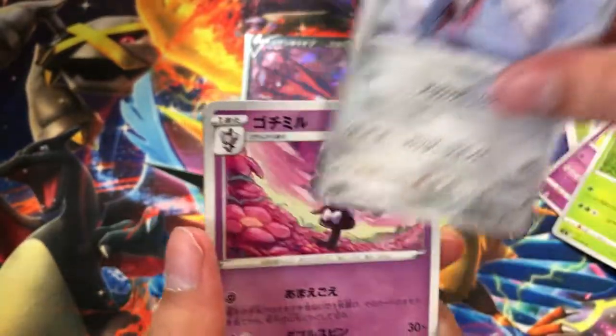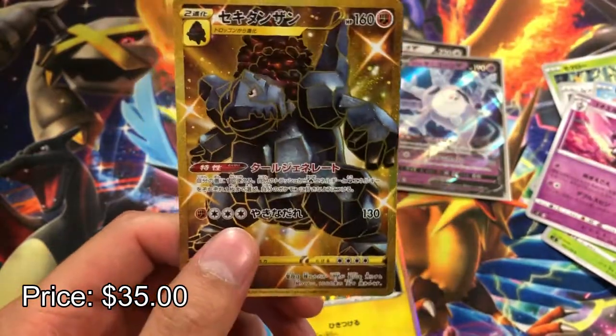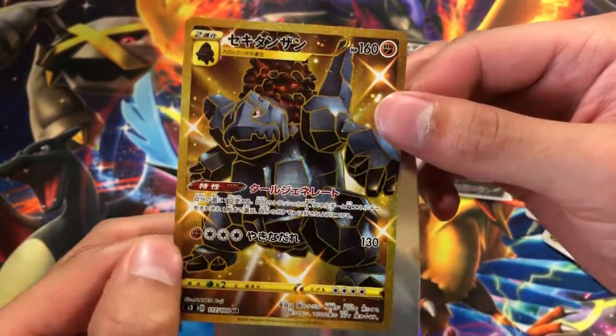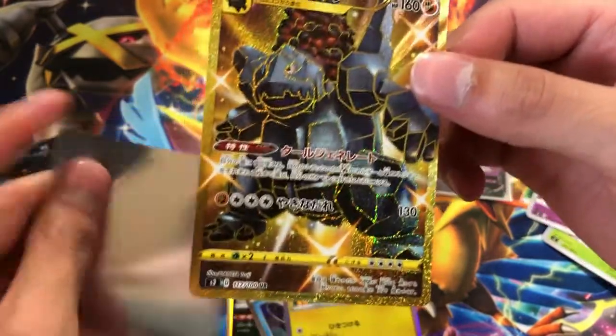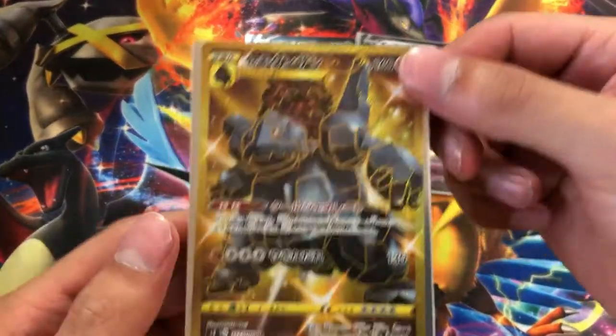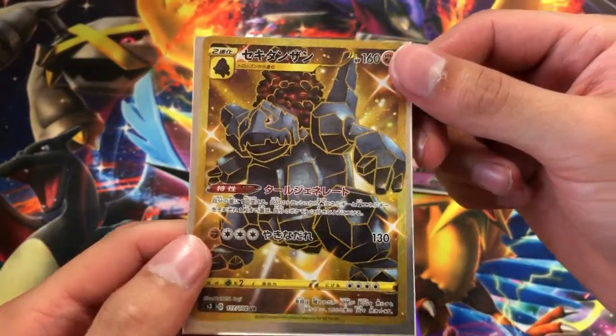We got Nickit, Parasect, and then our last one is the gold Coalossal. This is how you want to end the video — with a gold card right here, a Coalossal gold card with 160 damage. Boom, you can't ask for a better booster box than this one.